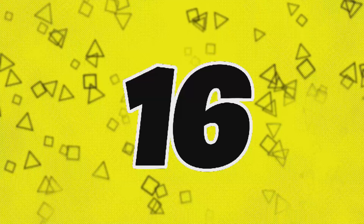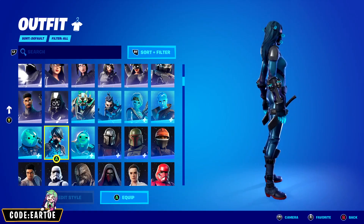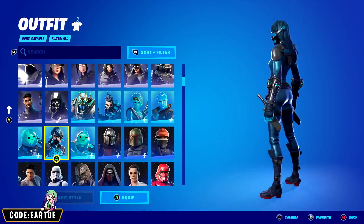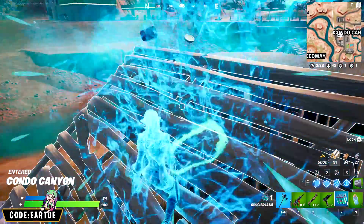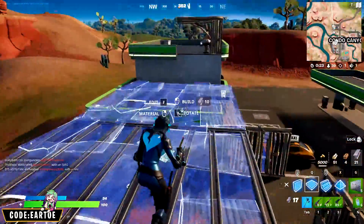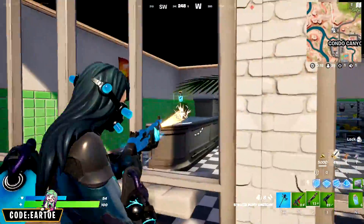Next on our list, brought to you by Slurp Juice, we have Slurping Team. She looks like she would be a great villain in Fortnite. Let's start with the broken heart on her suit — maybe someone did this to her and she's out looking for revenge now. I also like the aggressive looking mask that she's wearing, as well as the tubes connected to her arms. That's very intimidating.